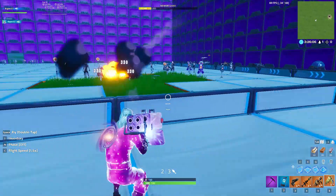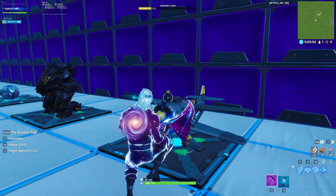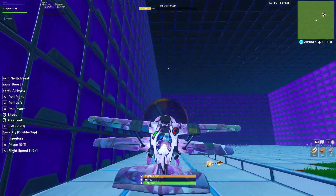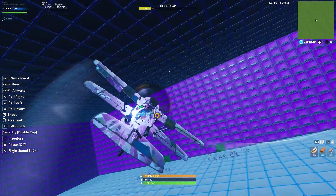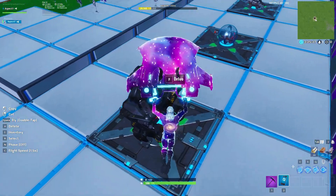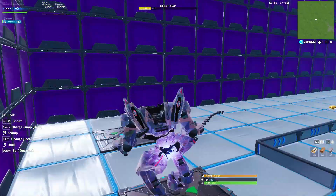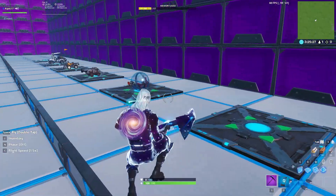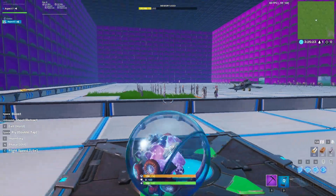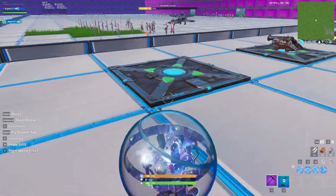Next up we have Vehicles, so we'll be going through all the Vehicles. We've got the Plane — looks real clean. Next we have the Mech, looks real good. Next we have the Baller, looks real good. It's one of the few wraps where you can actually see the style in the Baller.